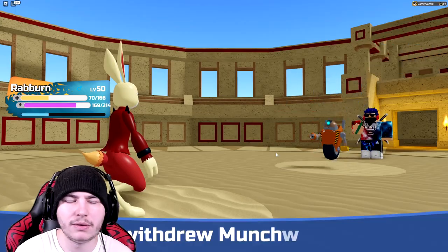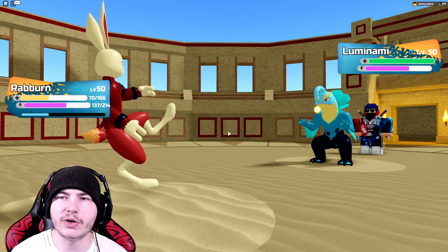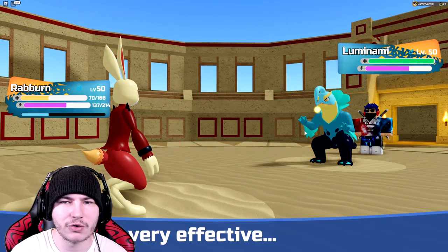They're going to go into Luminami, I imagine. That did a lot of damage — I think Chadwheel is mostly run Foolish, which is probably why. Going to go for Rapid Fire here — Rapid Fire has a good chance to burn, better than Flaming Kick. That's what I'm trying to do right now for Luminami — just burn it. It's going to do zero damage, clearly. No burn, unfortunately.